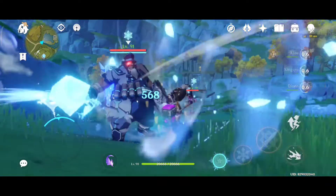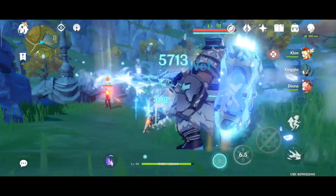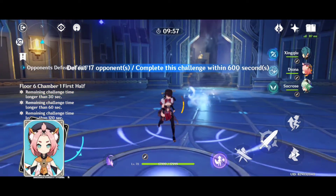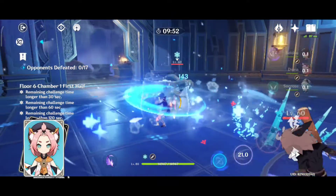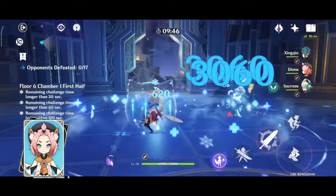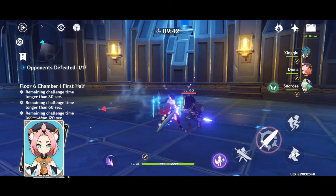We will talk about Xingqiu's in-depth guide on builds and his kit in a separate video. Next on our list is Diona, a healer and a shielder which makes her one of the best support and most used characters in Genshin Impact. She can also be used as a Cryo battery because she generates a decent amount of Cryo particles and can be used to set up for a freeze comp team.